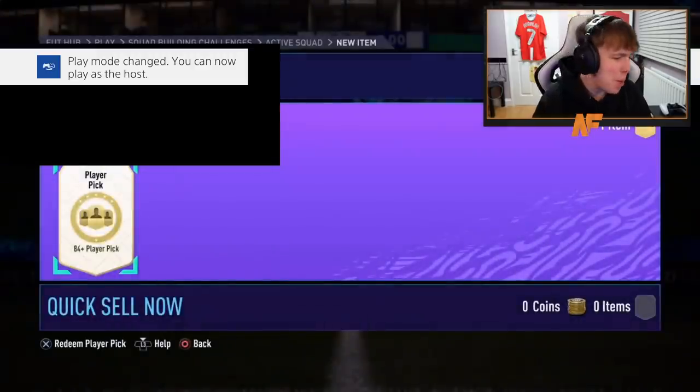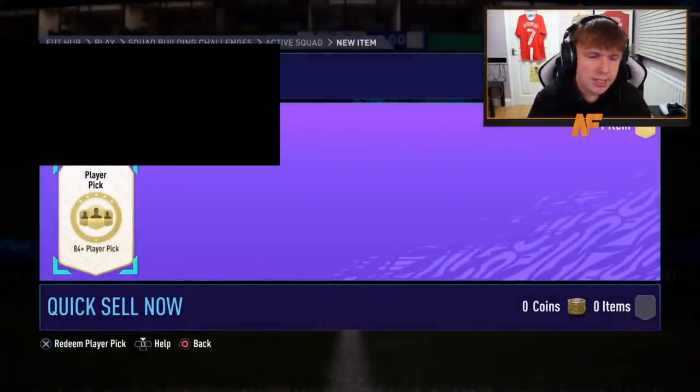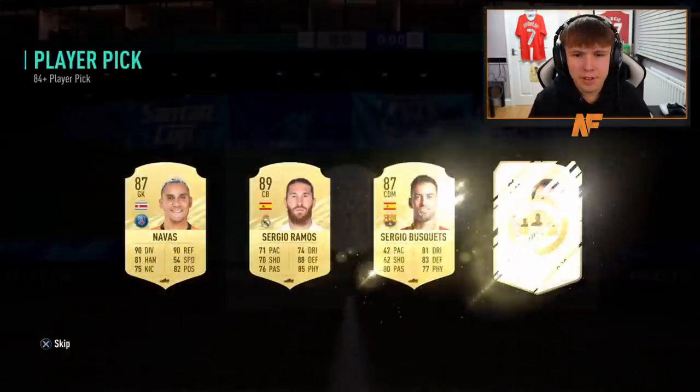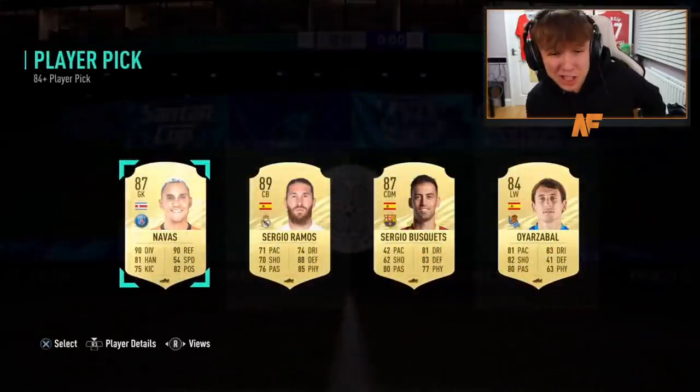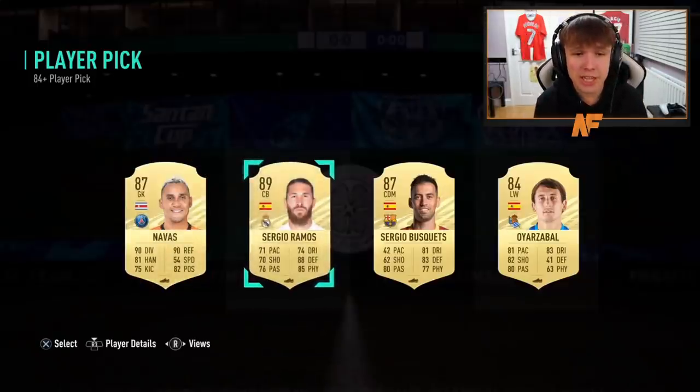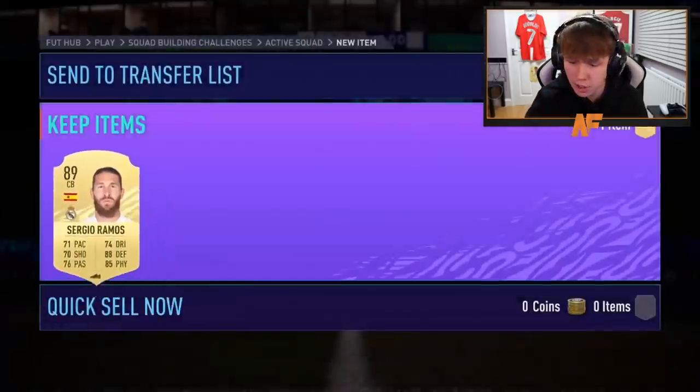Here we go — Marab, player pick number four of the video. Doesn't show us a What If, but it shows us an 89-rated Sergio Ramos. That is a good rating for fodder — still probably usable even at this stage of FIFA. Ramos is a sick one to get, that is solid.